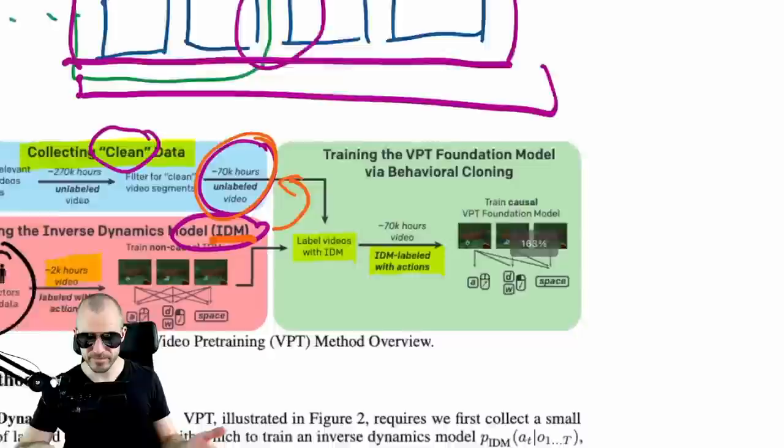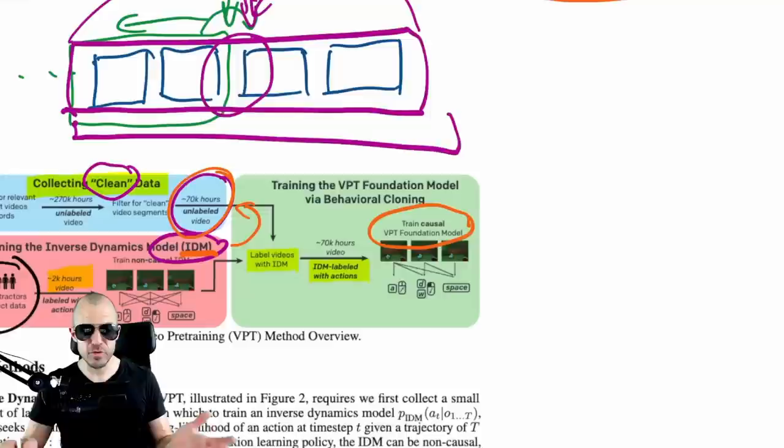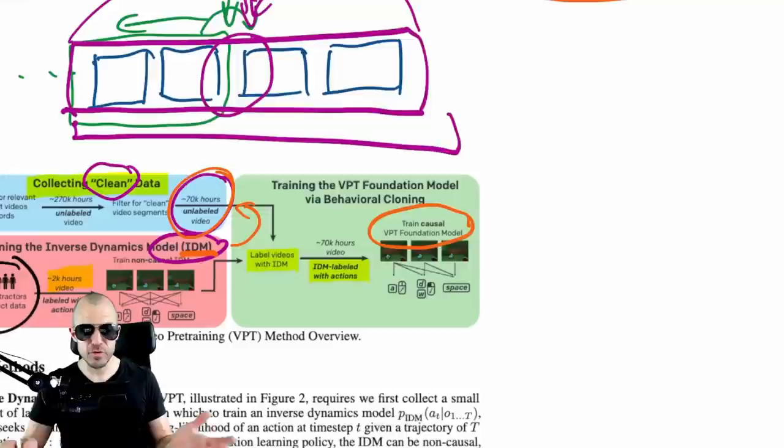They show in their results that this strategy is way cheaper — you have to collect much less labeled data than if you went the route of behavior cloning directly. That's the thing that's applicable across many, many problems. Not only that, they can then train this behavior cloning model — this causal model — and then do multiple things: fine-tune it on subsets of their data, or fine-tune it with reinforcement learning to achieve certain goals.